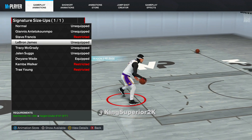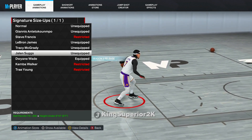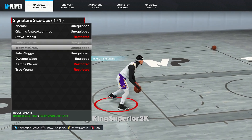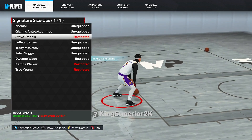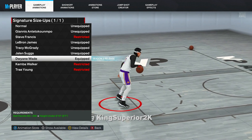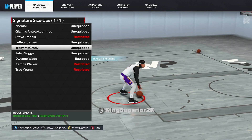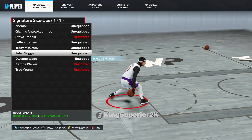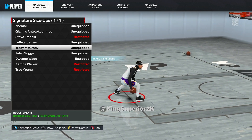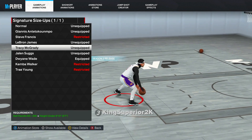For signature size-up, Tracy McGrady and Dwyane Wade are also top tier. Some people use Jalen Suggs — you could try it, but these three are top tier: Dwyane Wade, Tracy McGrady, and Giannis. I was actually using Tracy McGrady at the beginning of the game before the D-Wade came out this season. McGrady is really, really good — it's slept on. A lot of people don't know how good it is, so definitely check it out.